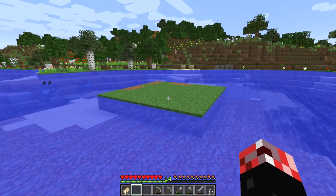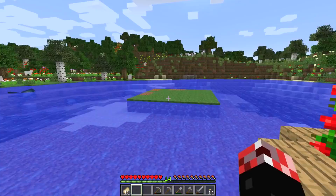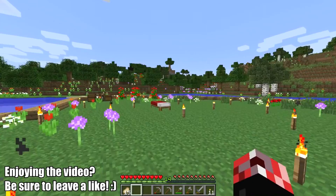So this island - I've gone ahead and worked on it a little bit. As you can see, it's all made out of dirt. There's no sort of conflicting materials. There's no trees or any life, to be honest, on there. It's a perfect 7x7 square.